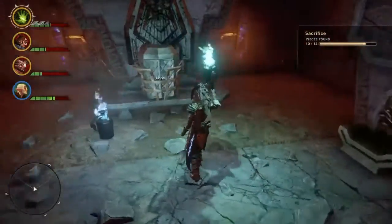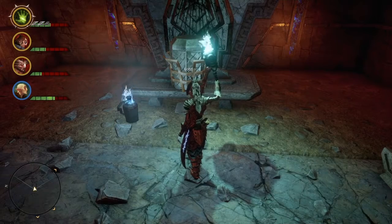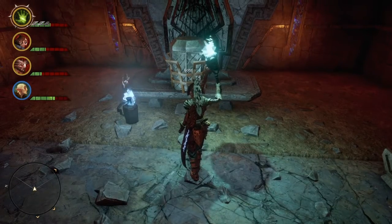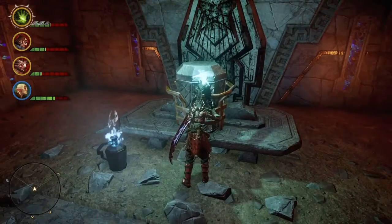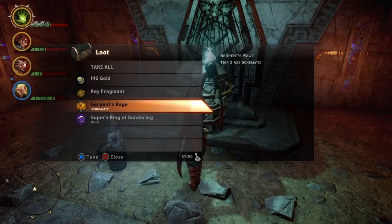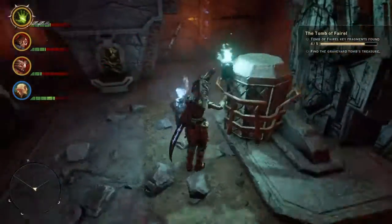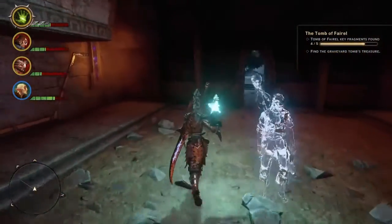Sacrifice number ten. I'm guessing there's another mosaic piece in the fifth tomb, in the graveyard tomb, and then in the tomb of Feral. Should be another key fragment, yes. Serpent's Rage — tier three axe schematic, okay. Now we just have to find the graveyard tomb.